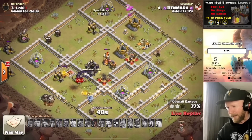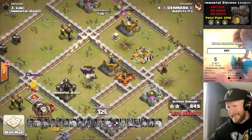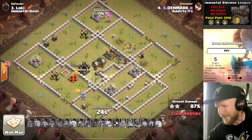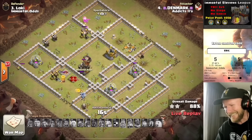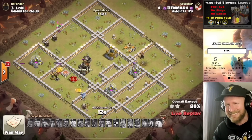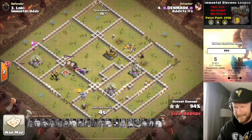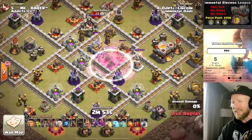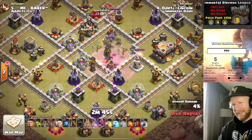Denmark going in with a Queen Charge into Baby Dragons, Valkyries, Hogs, E-Drags, Bloons — he's got a little bit of everything here, and on top of that he's brought 10 Bat spells. What the heck is this army? You've definitely caught our attention. The King and the Warden are the first to go into the base, with a couple of ground troops going in after the Defensive Queen to clear that bottom compartment. He's sending a couple of Bloons to go after it. If he gets the Tesses out of the way, he can get direct access for Baby Dragons to go after the Inferno after he clears the way with the Queen. The Eagle Artillery is standing and will be for significantly longer. He puts an Electric Dragon up at the top of the base going after the Wizard Tower, but he does not get it.